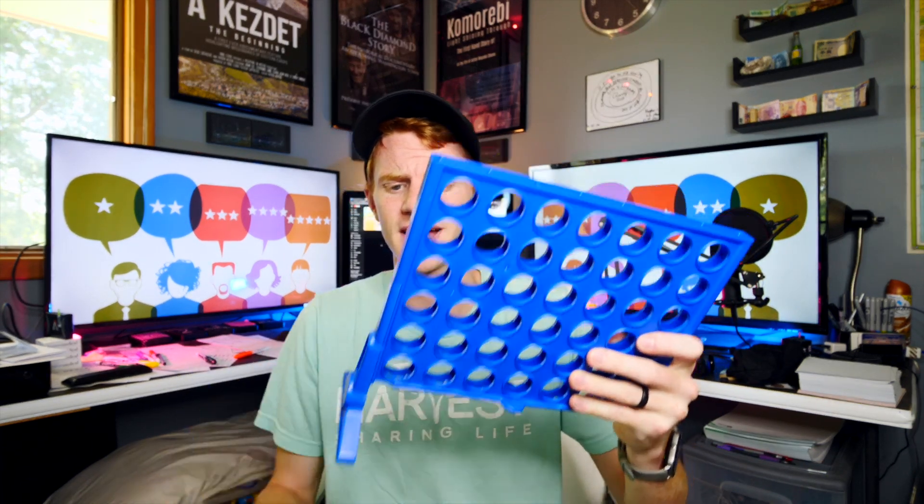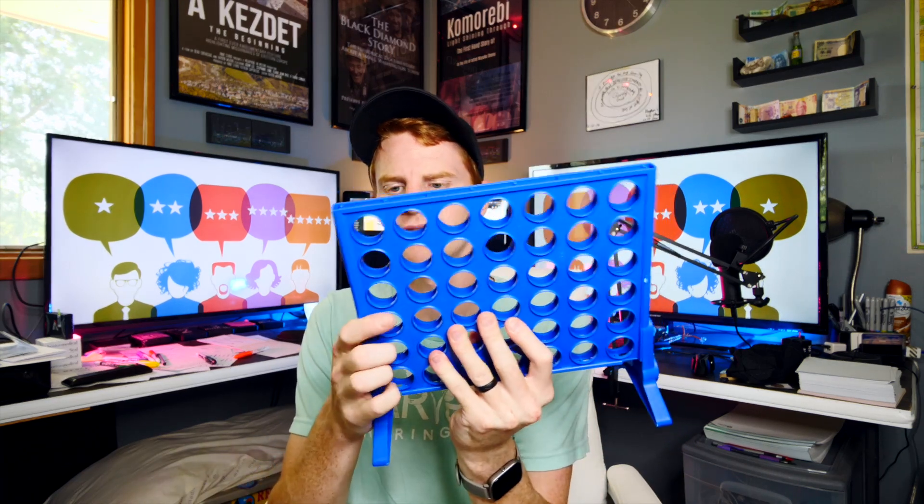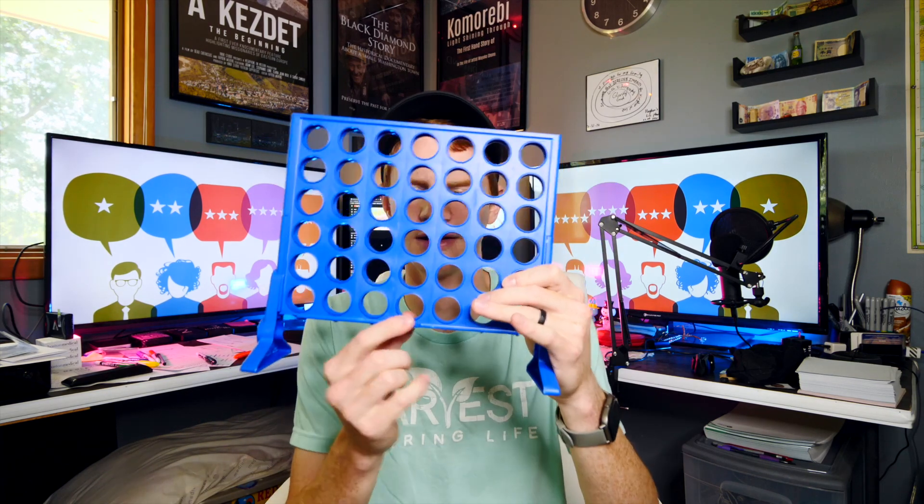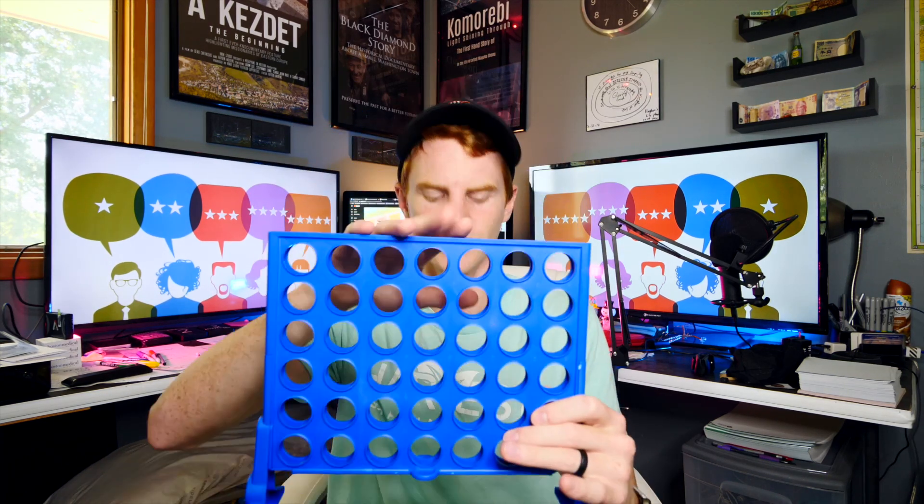You take this and you put it in the side here. You take this and you put it in the side here. Now you have your basic playing area. There's a little slider in the back that can open and close to let things stay in or fall out. You also have your two colors — red and yellow.